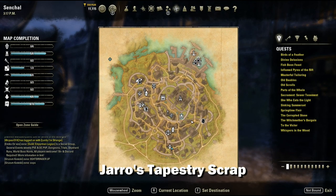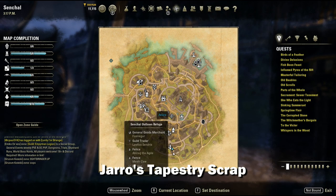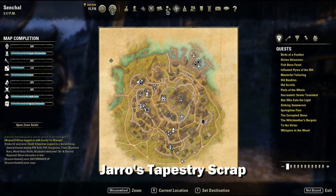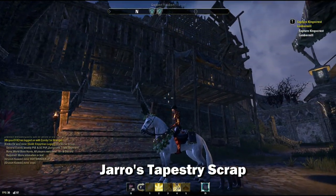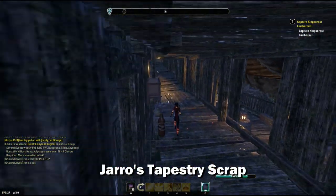The first piece is the Jaros tapestry scrap, and it is located inside the town of Senchal right here. It's near the Outlaws Refuge — just head up the scaffolding to the actual piece.